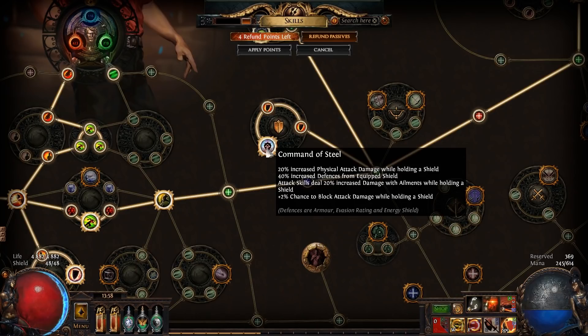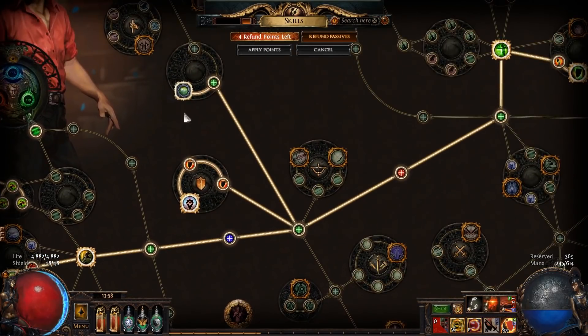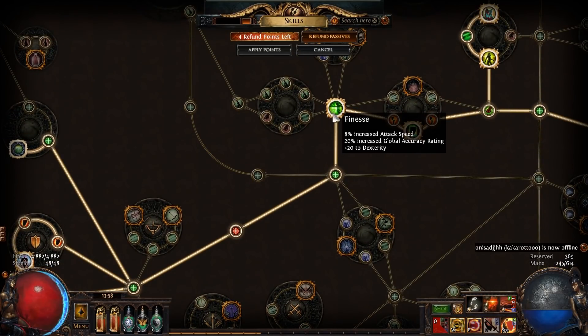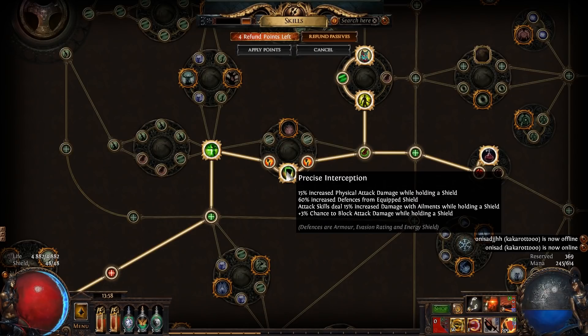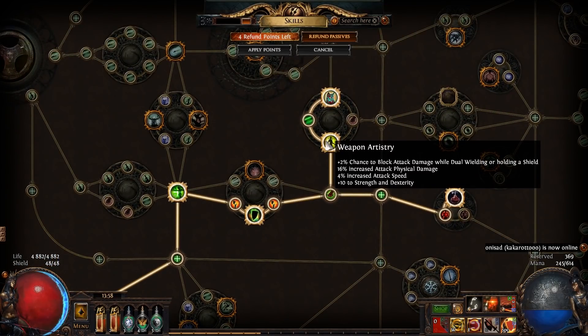I went into the ranger area and took Command of Steel — as you can probably guess, I really like that block chance. It also increases damage with 20% physical damage when holding a shield. I also placed an abyssal jewel socket there — you want an abyssal jewel with flat physical damage and life. I took Fitness for some nice attack speed, and another block chance node with some attack damage.